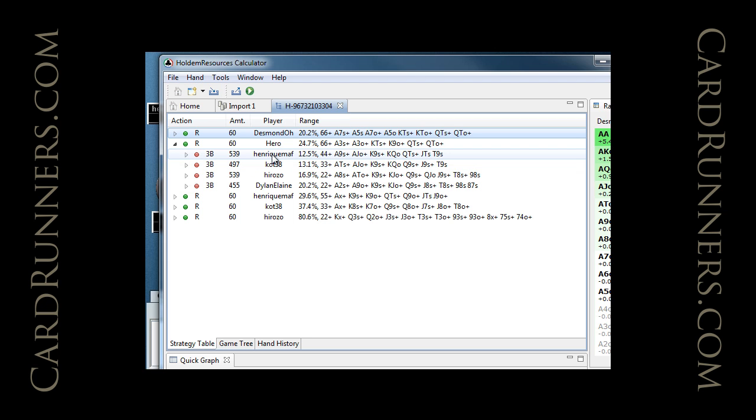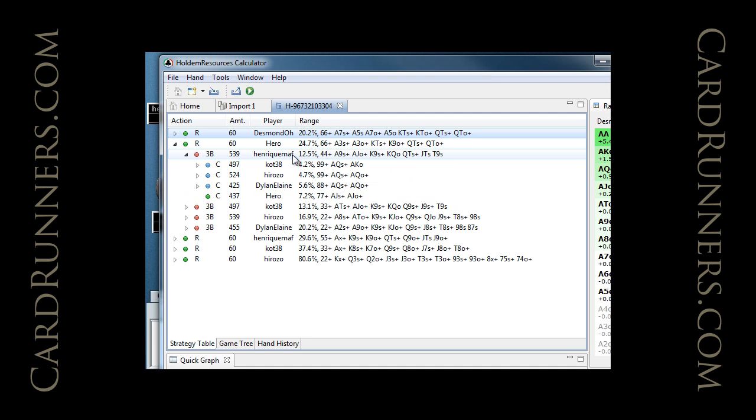For example, if the player one to our left is 3-bet shoving a range that doesn't include hands like fours or Ten-9 suited, a lot of players are not going to be 3-bet shoving that wide. If they are, however, Ace-Jack offsuit is the bottom of our calling range.